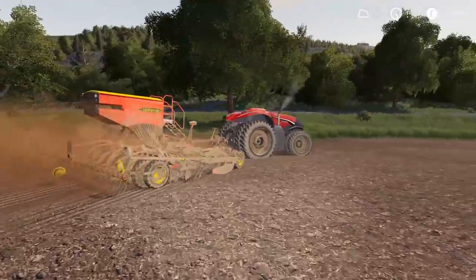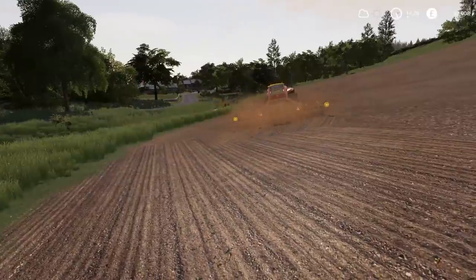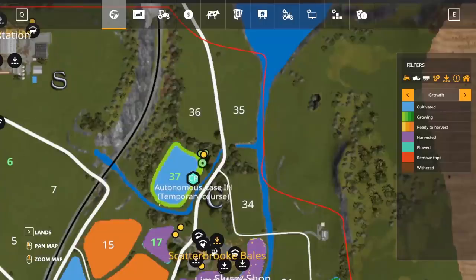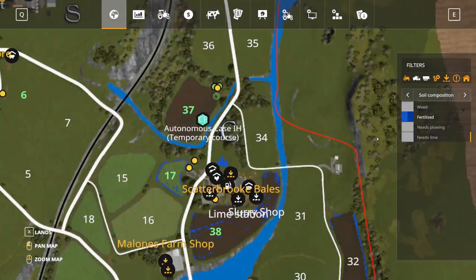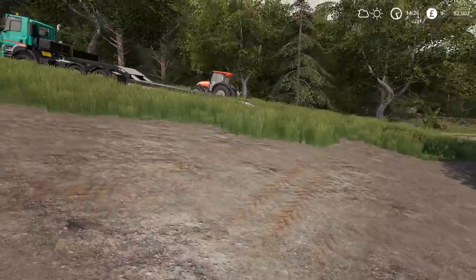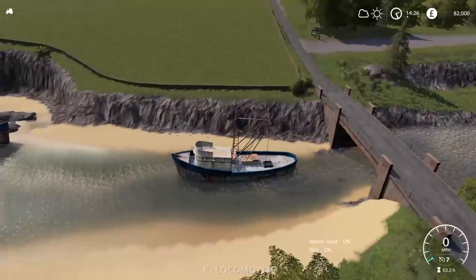I know nothing about them, so if anybody else knows more please do comment down below — maybe even start a discussion. Here it is in action on the minimap, doing a very good job. It's all easy downhill. I can leave it to it. This field is going to need a bit of fertiliser so I'll probably spray it straight away. Let's quickly take a look at the fertilising map — yeah, no fertiliser at all.